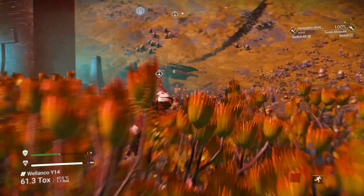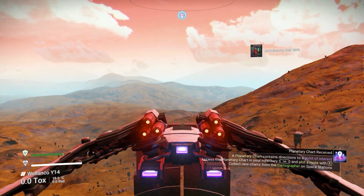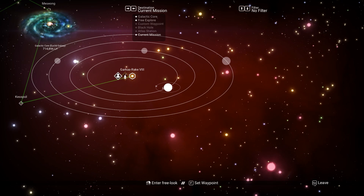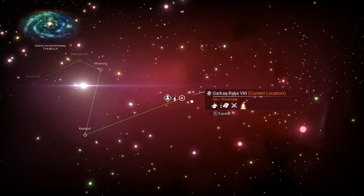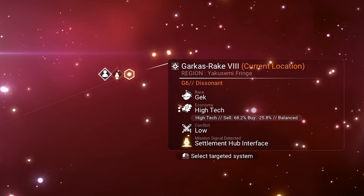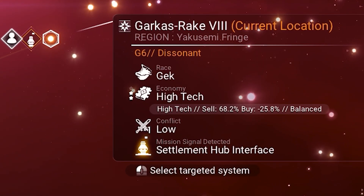We need to go to our ship right now and go to space, then go to the galaxy map. You can see right here — that's our target system, the system we're gonna get the freighter from. We need to take note of the name of the system. By the way, the system is a two-star system and it's actually a Geek Race system.